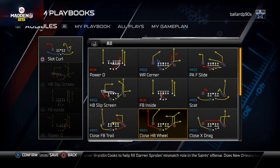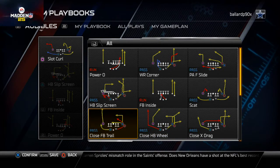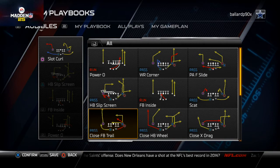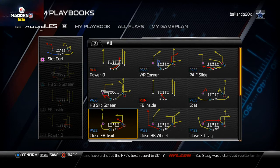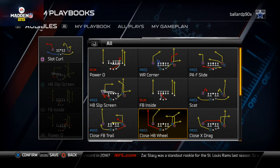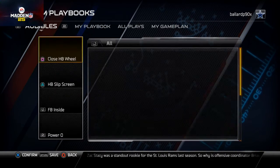I really like the Halfback Wheel and the Fullback Trail, but when it comes down to it, the play I'd use more is the Halfback Wheel. There's just a lot more versatility in it - the Fullback Trail is really only a quick pass, whereas the HB Wheel can be a quick pass or even a base play. It's a very powerful play, so we're going to set that in our audibles.